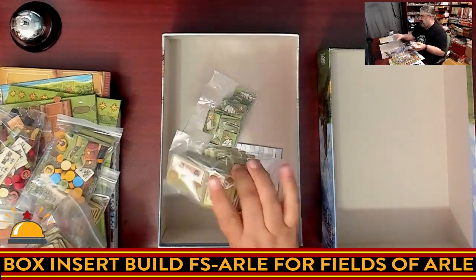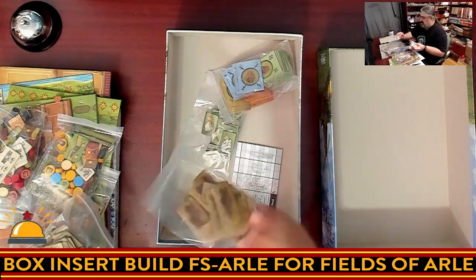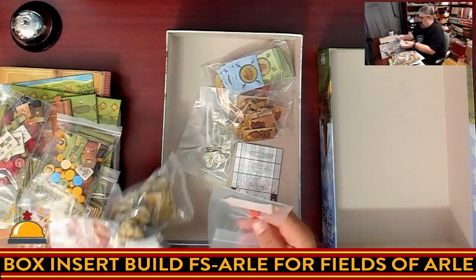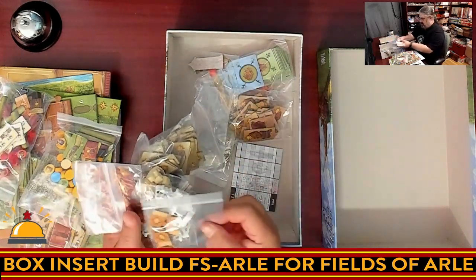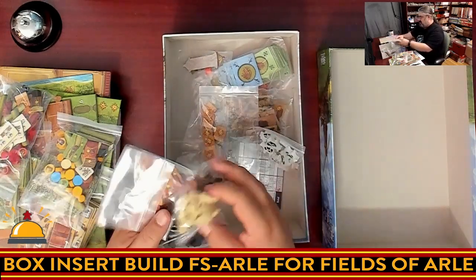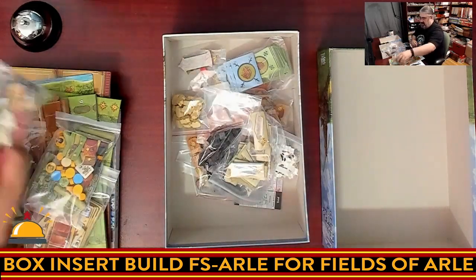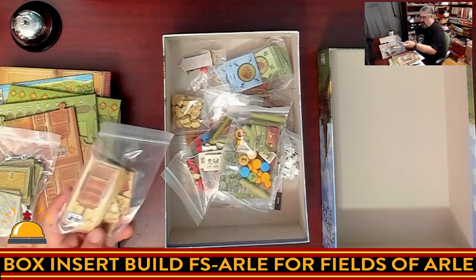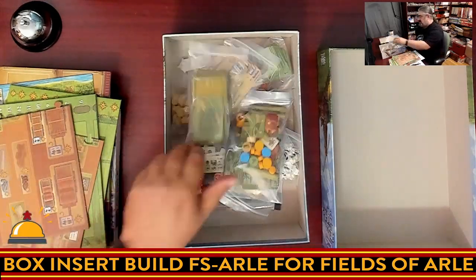When you open these up, you're going to have to sort them by color. There are two different types of goods in the same bag. These are things you use when setting up the game, and that's the only time you use them. Just all kinds of a mess. There are multiple sizes of tiles in here — not the best thing.